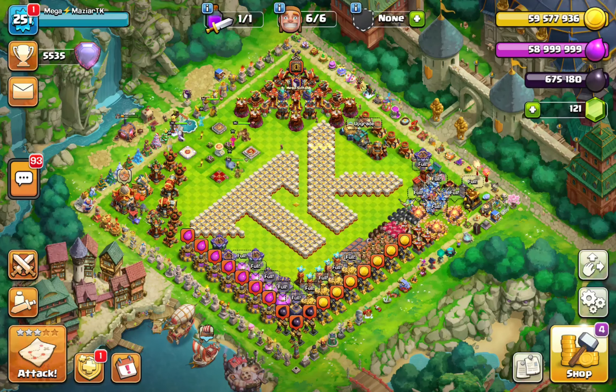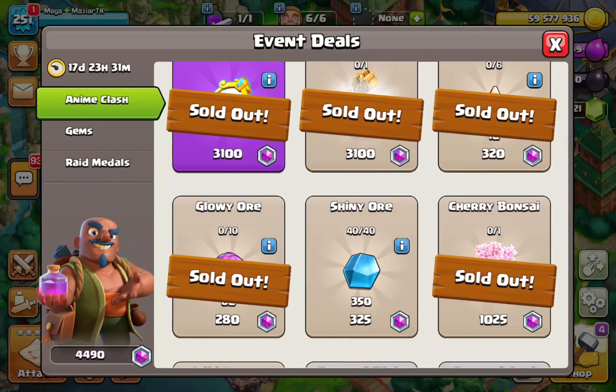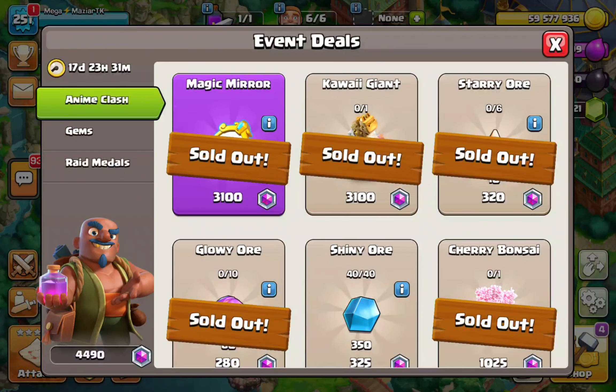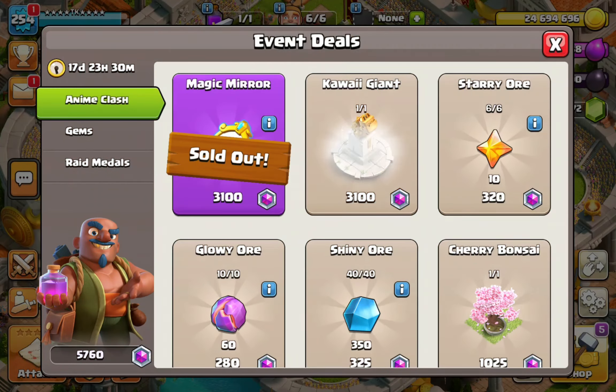Here we are on my base and we're going to the trader shop. We have the event deals — I already bought everything except the shiny ore, because we have a lot of them in the game so you don't necessarily need to invest your medals on them. This is a different type of video than usual. I do this on every event so I can tell you, as a free-to-play player and also as someone who maybe spends a few dollars, what to do and what to go for. Let's move on to an account that doesn't have all these sold-out options.